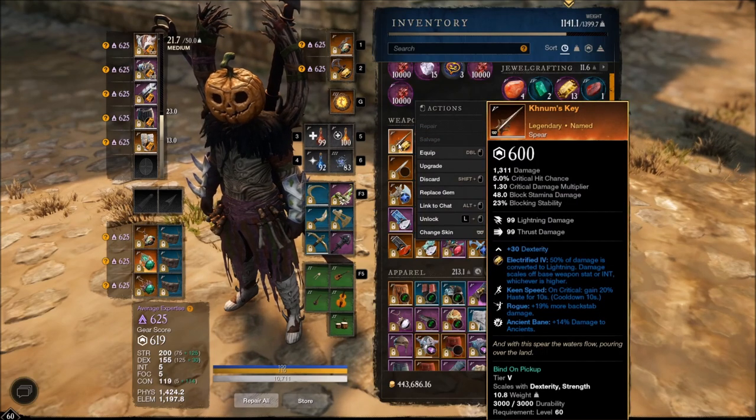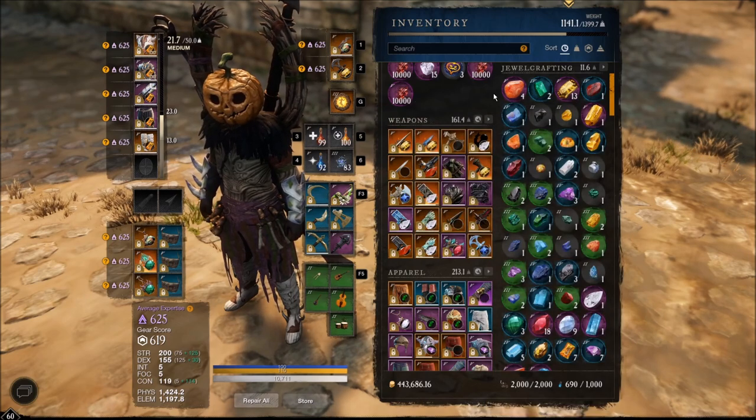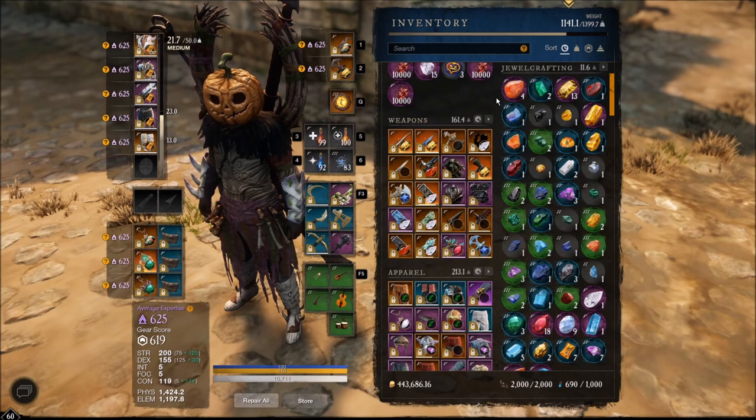I'm going to go theorycraft some Ennead spear setups to use this with — I really want to put this to work, it looks like it can output some big damage. We're going to start next episode off with that. Thanks very much for watching, I appreciate you all — leave a like and subscribe before you head off, and the next episode will be up in the usual two or three days. See you guys then.